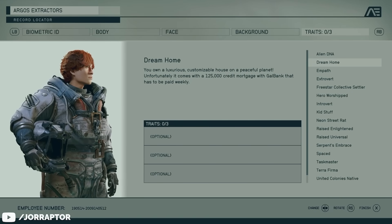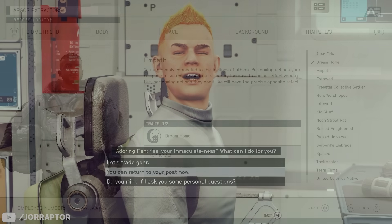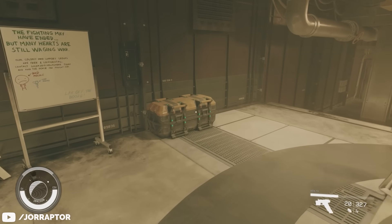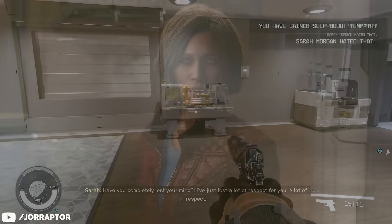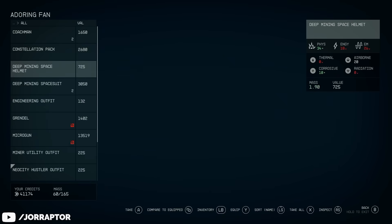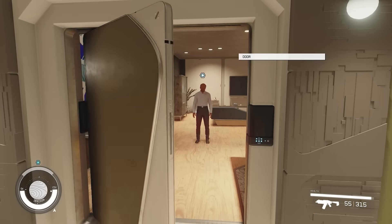A very important choice you will make early on in Starfield is regarding your traits. They can have a huge impact on your playthrough, but you can only pick them during character creation, which happens about 20 minutes into the game. You can pick up to three of these, and each trait gives you a benefit that also comes with a downside. After testing all of them, I found that some just have huge bonuses that easily outweigh the negatives, which really makes them worth picking over others. I want to go over most of them in this spoiler-free video so you can still pick according to your preference, but I will also share the best traits in my experience.